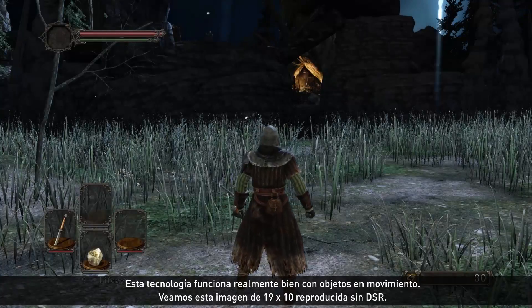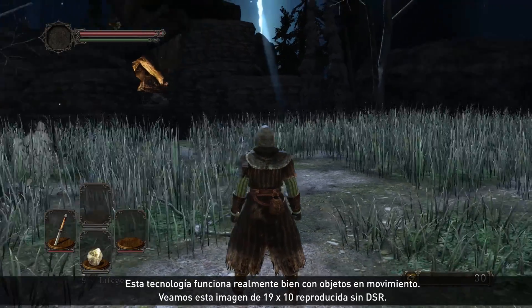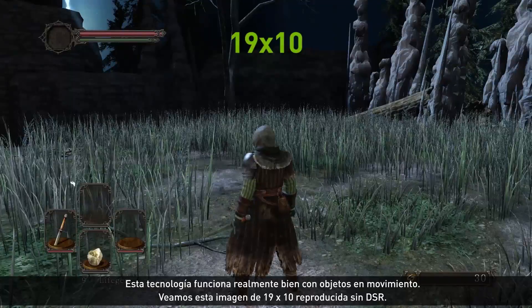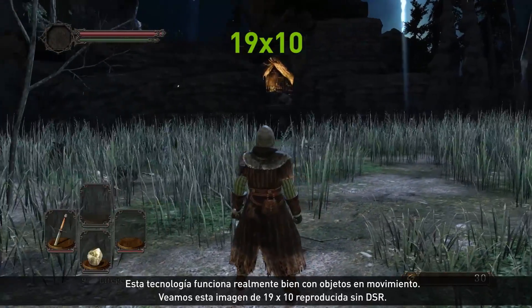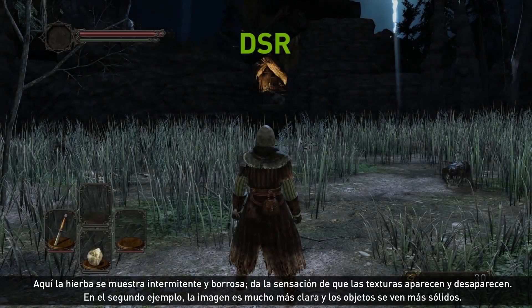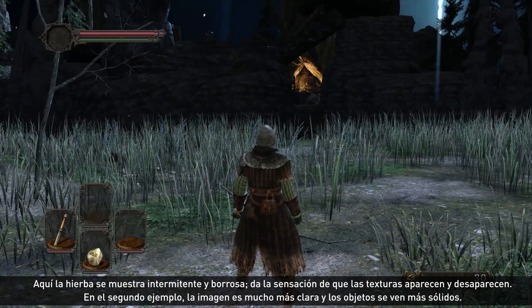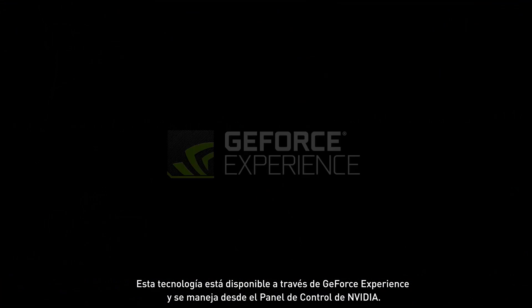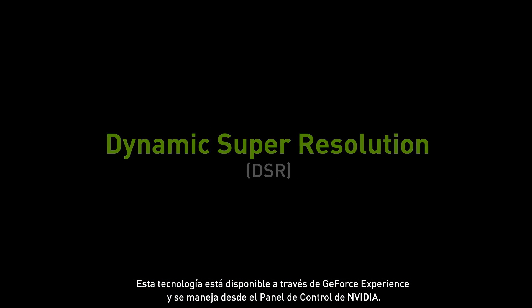This technology works really well with objects in motion as well. Let's take a look at this 1920x1080 image running without DSR. Notice the scintillation in the grass as textures kind of pop in and out. In the second sample, you can see the image is much clearer, and the objects look much more solid. This technology is enabled by GeForce Experience, and it's available directly in NVIDIA's control panel.